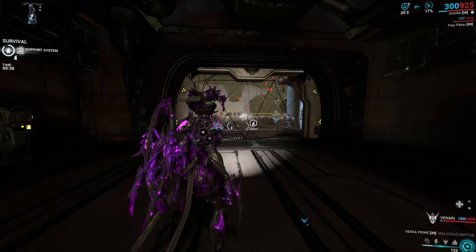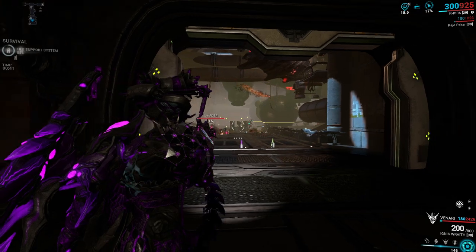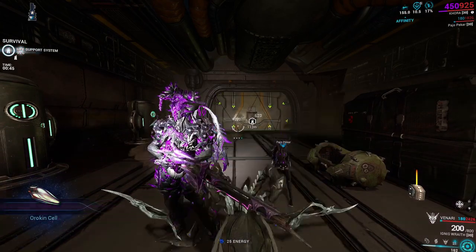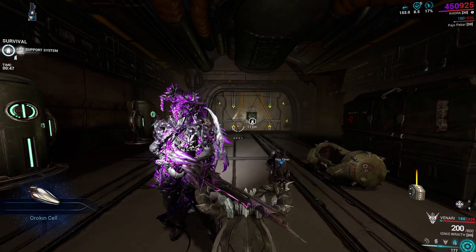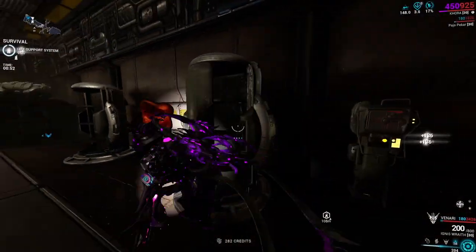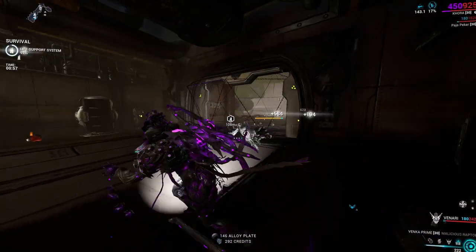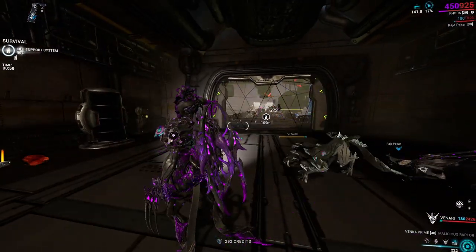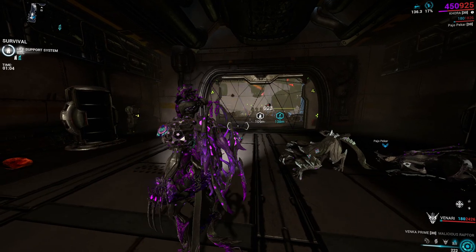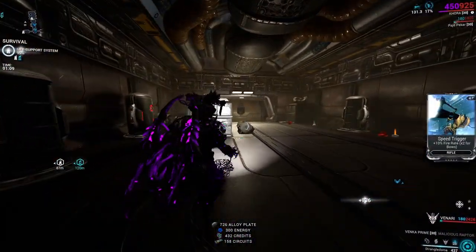The second way of farming is the survival method. You're going to want Khora with Pilfering Strangledome, Speed Nova to increase the speed of the enemies, a buff frame such as Wisp, and then the fourth slot could be a DPS — maybe Rhino to increase your damage, or Volt, or some other Warframe that can increase your damage.